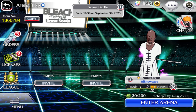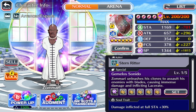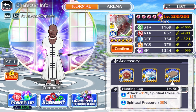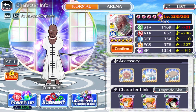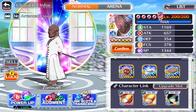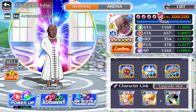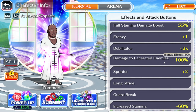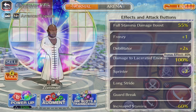Real quick before I hop into it — we have level 10 SP on the unit. These are the accessories; I still have to sort out my accessories on the mini account, there are still some four-stars I'm missing. This is not an invested account — I just made it to have these mid-unit showcases. These are the links: full stamina and damage to the lacerated, we have 100%, but just like I said before, you're never gonna see that in your life.